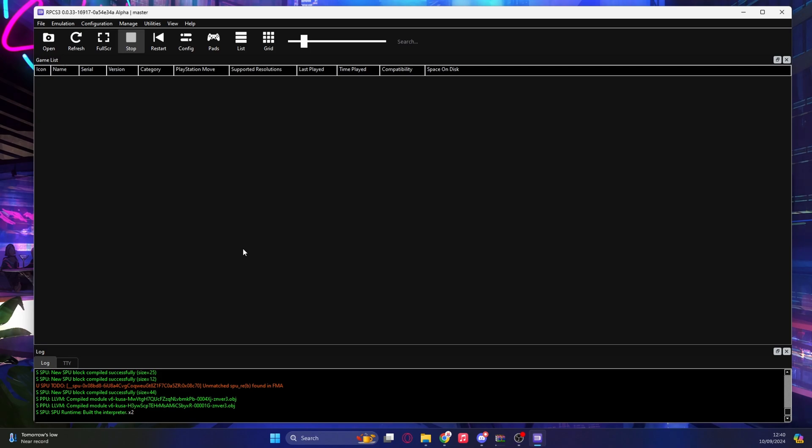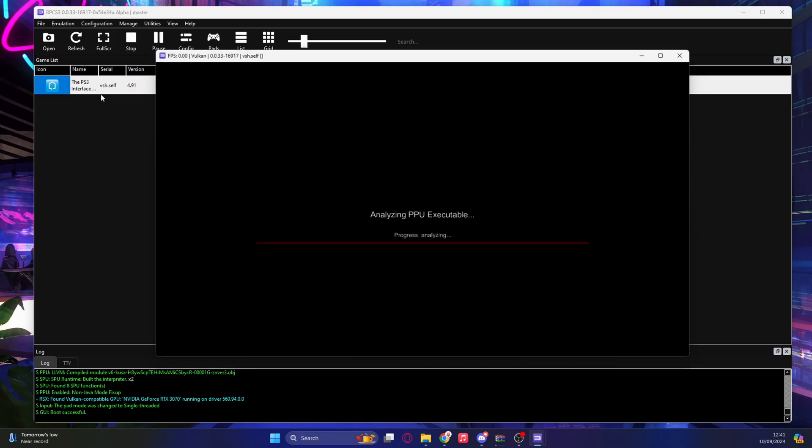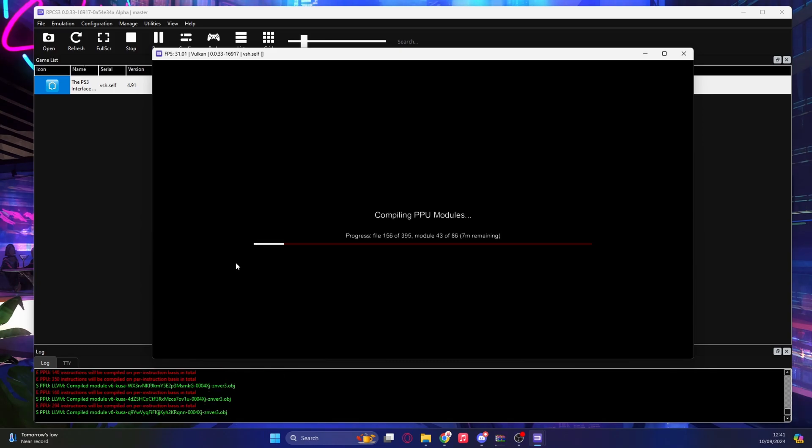Once that part's done and you're back to the main window, click Refresh and the PS3 firmware should pop up. Right-click on it and click Boot. The first boot is going to take absolutely forever — mine actually took about half an hour. Ignore what it says for time remaining, as it took quite a lot longer. Let's skip ahead until it's actually done.